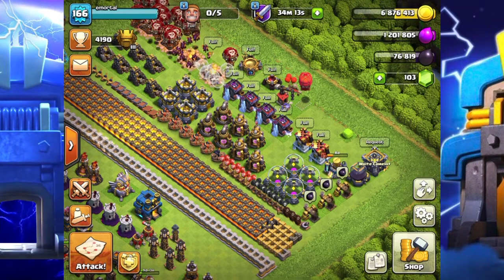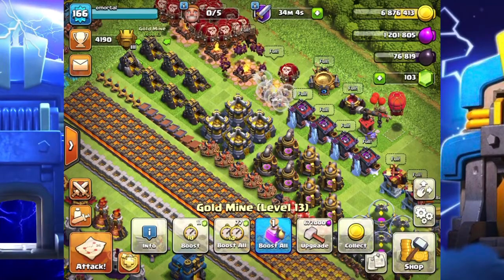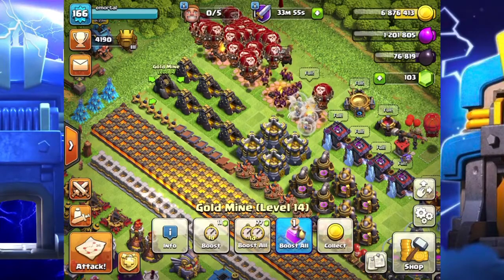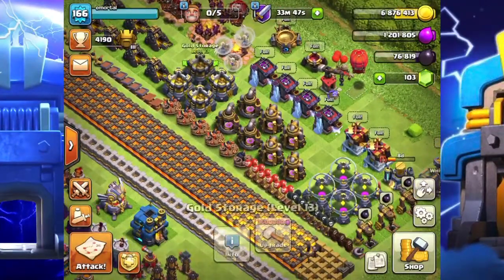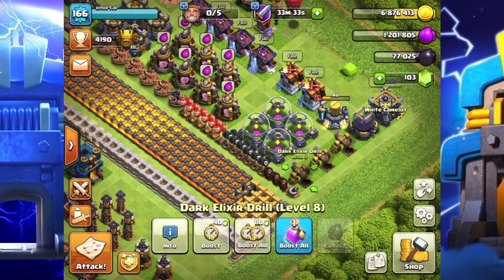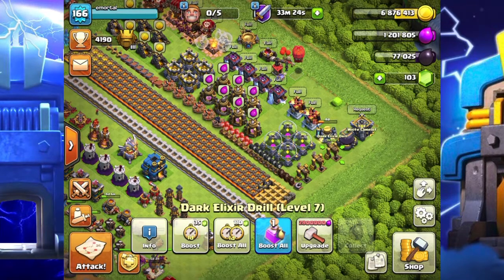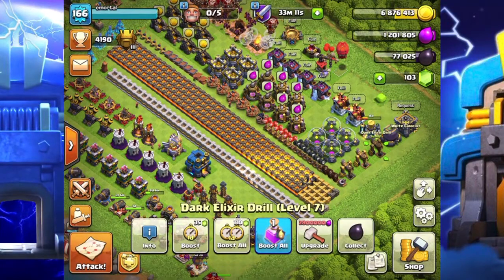Looking at my base, everything is basically max except for my Gold Mines. We've probably had this update for about two to three weeks. I've got one Gold Mine at level 14, everything else is level 13. Storage is maxed. I have three Elixir Collectors on level 14, the rest are on level 13. I have one Dark Elixir Drill on level 8, the other two are still on level 7, but that's not a priority right now. I really want to get my defenses up — those Mortars and Cannons maxed first.